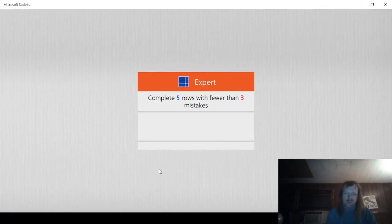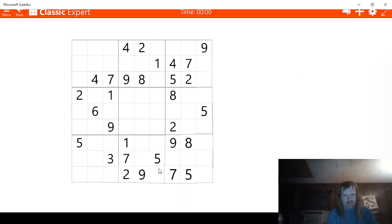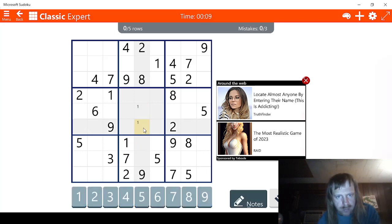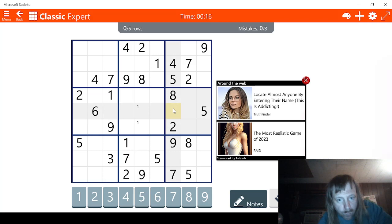5 rows, fewer than 3 mistakes. Let's see what they give us to work with. This is looking a little bit lean. So there's only two possible ways for 1 here — we're going to mark those. Now let's go over here. So we go 1, 1, 1, 1. This is gone, this is gone — that means there's 4 possible ways for 1 right here.